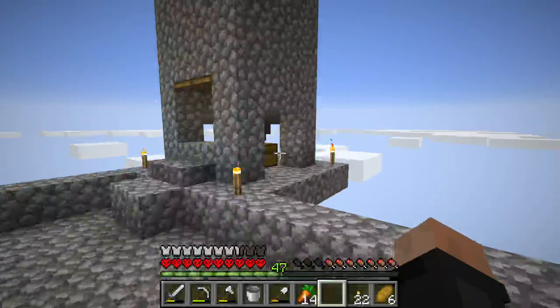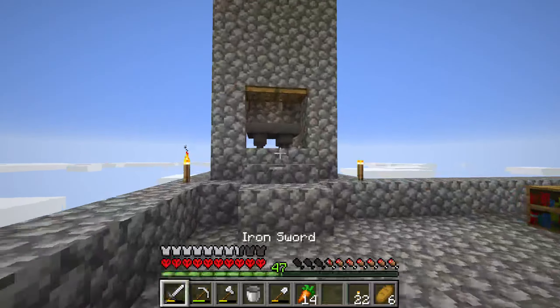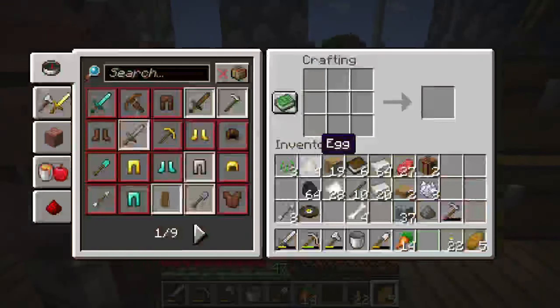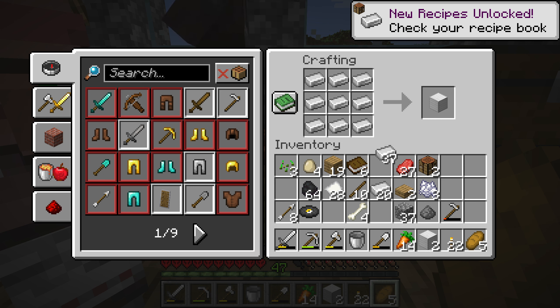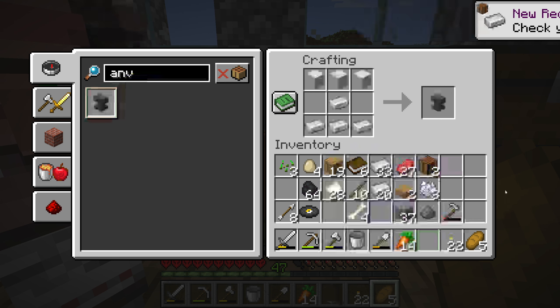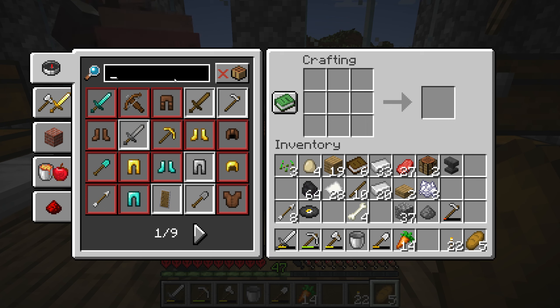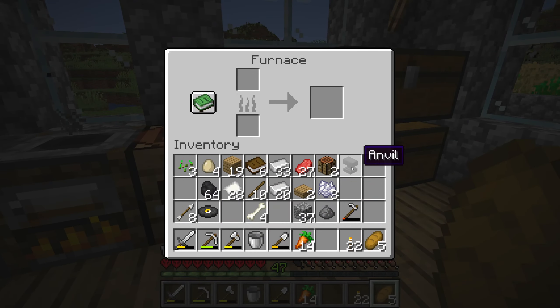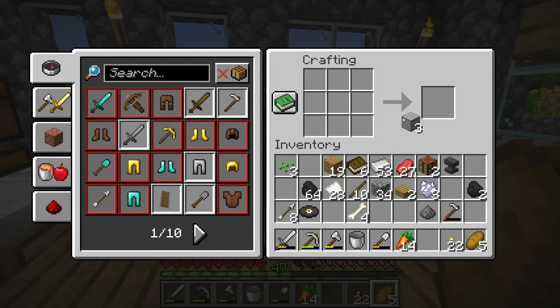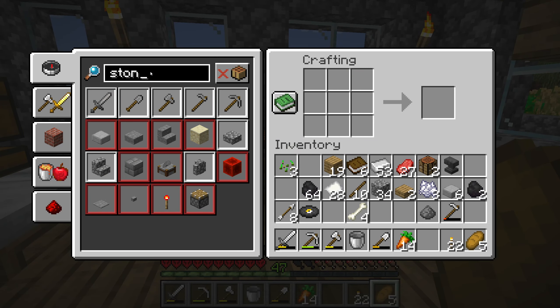Somehow I still have three bone meals I haven't used. Now I can actually enchant my stuff. I should probably make an anvil. Yeah, an anvil — I'm pretty sure I can make that. Can I make a grindstone? I guess I can't yet unless I cook my cobblestone into smooth stone. I'm gonna do that right now. Oh my god, I made the same exact mistake. How do I make a grindstone again? I'm so confused.